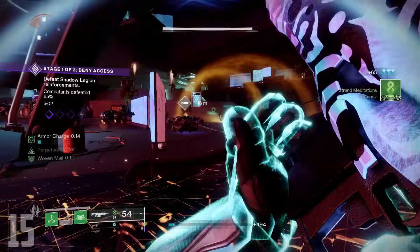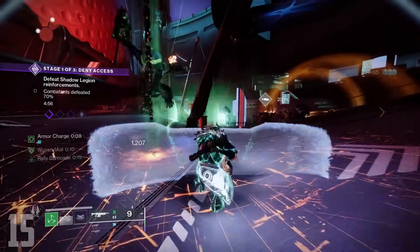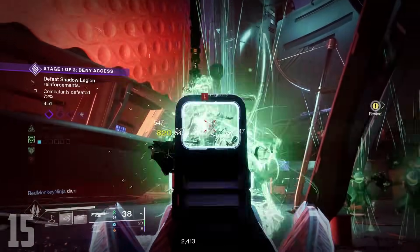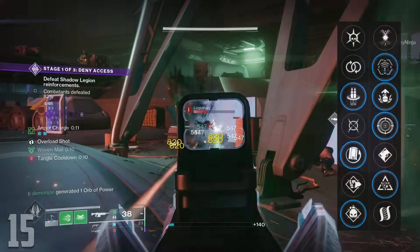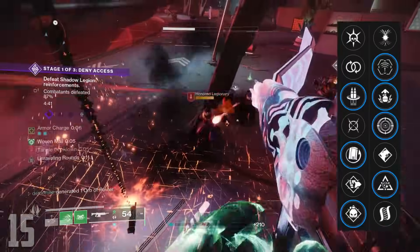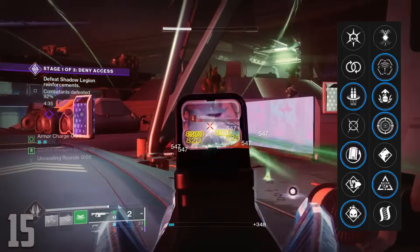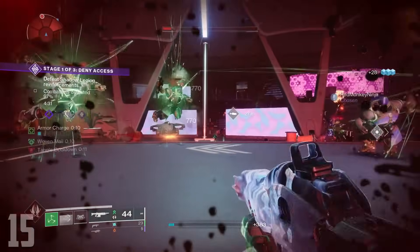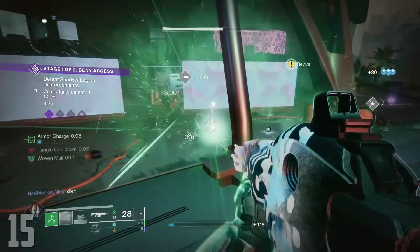Rufus's Fury — sticking with auto rifles, this time we're talking about the 720 RPM Strand element from Root of Nightmares. By far one of the better primaries in the game due to its Strand synergies, this weapon is a must-have for anyone that actively raids. The first column brings Reconstruction, Rewind Rounds, Pugilist, and Demolitionist, with the second featuring Target Lock, Adrenaline Junkie, Frenzy, and Paracausal Affinity. If it's a primary weapon with Demolitionist in the first column, it's almost always an instant recommendation, and Rufus is no different.